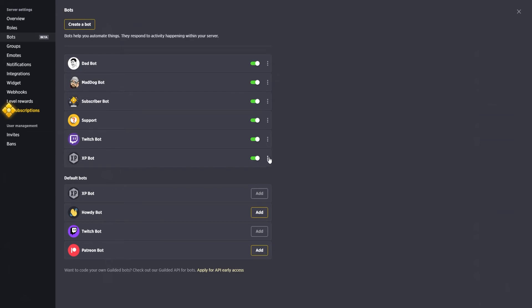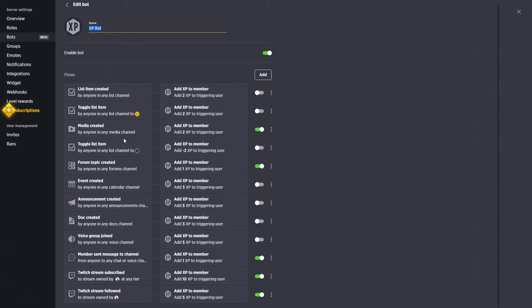The XP bot has a lot of automatically set-up flows when you start your server, but you can customize them. I adjusted the point system so members level up slowly — I wouldn't want someone at level 100 within the first couple weeks. I've disabled some actions like members creating events or announcements, and I've added bonuses so that when a member follows or subscribes on Twitch they gain additional XP points.